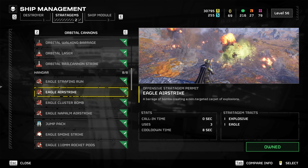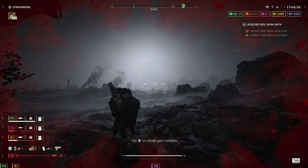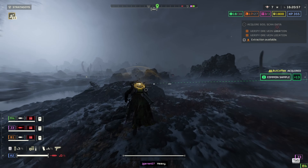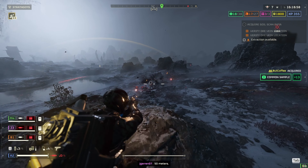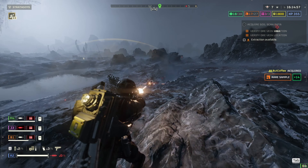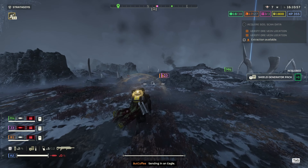I run the eagle airstrike a lot, and the 380 barrage — just run anything in those other two slots. The P19 really helps out when enemies get close. When you're in the middle of a bolt action reload, just switch to the P19 and blow enemies away, or if something gets too close and you don't want to risk blowing yourself up with the Eruptor, just switch to the P19 to clean up anything in your face.